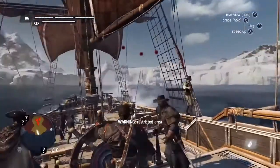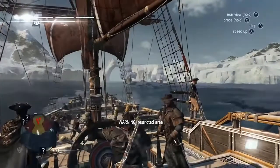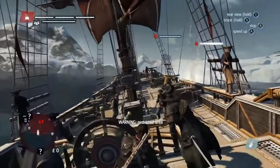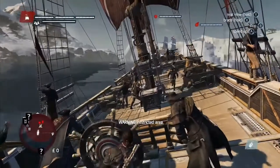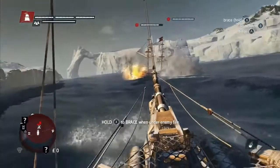Up ahead, we can see a restricted zone with French military ships guarding it. Let's attack them now. For attacking at long range, we can use the Mortar. Next, we can use one of our new Templar weapons, the Carronades, which are front cannons that fire explosive shots, great for stunning fast enemy ships.